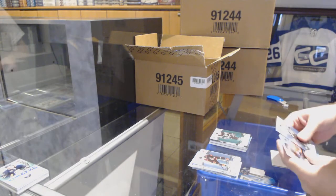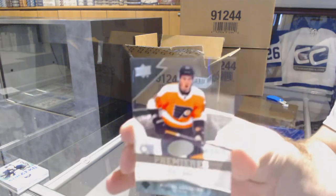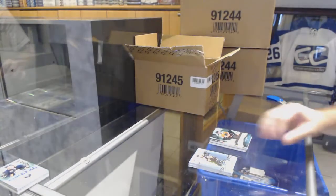Green of Sidney Crosby for the Pittsburgh Penguins, and a Mikhail Vorobiev for the Philadelphia Flyers — $12.99 Ice Premieres.